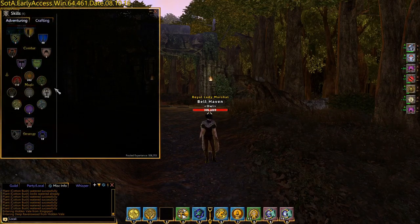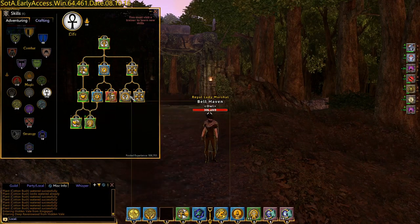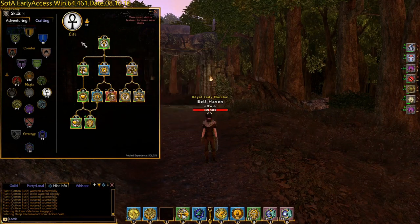Life would be resistant to death, death would be resistant to life, earth would be resistant to air, sun to moon, fire to water, etc. You achieve Attunement by getting skills in each of the abilities in that given tree.